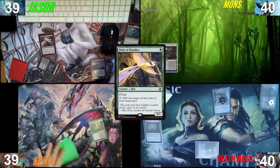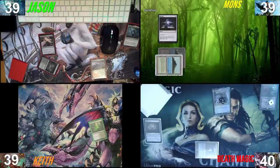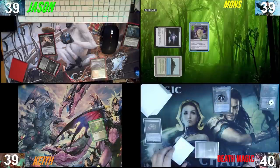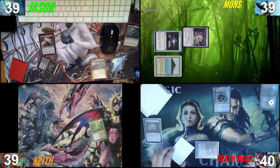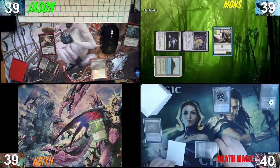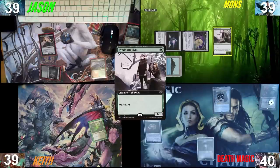I will do Polluted Delta, sacrifice immediately, finding a Tropical Island. Tap this for a Sol Ring, tap the Sol Ring for a Talisman of Curiosity, and we're not done yet — we are pumping out a Field of the Dead and passing the turn. That's a lot of mana next turn, Mons. Who's on Adnaus, boys? Not me.